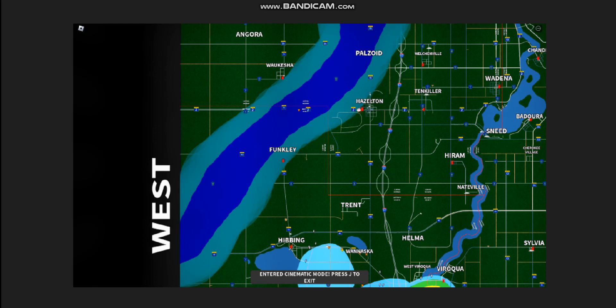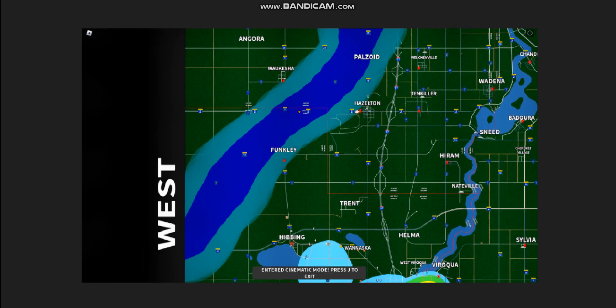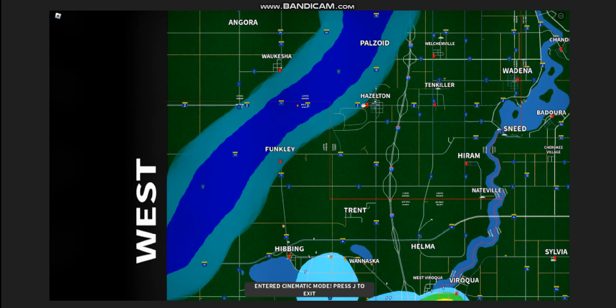Overall, this tornado would last a total of 20.2 miles and had a funnel width of 1.62 miles wide, with a wind field of 3.15 miles. This tornado was just overall one of the most terrifying EF3s I would ever encounter, and by far the strongest tornado at the beginning of February.